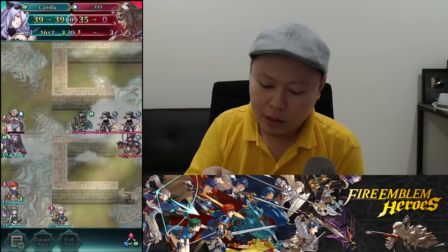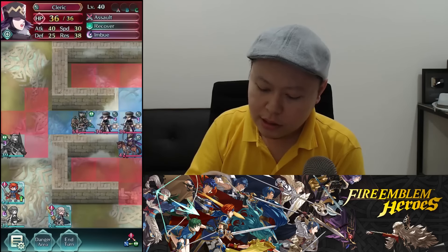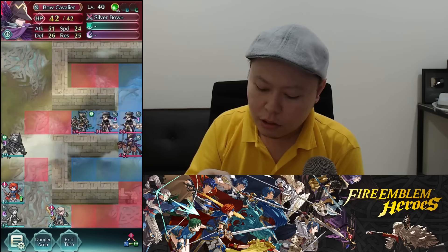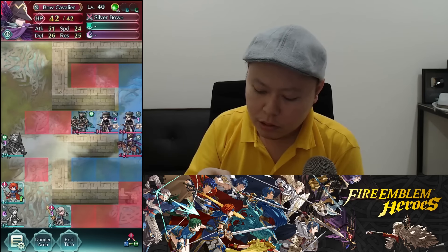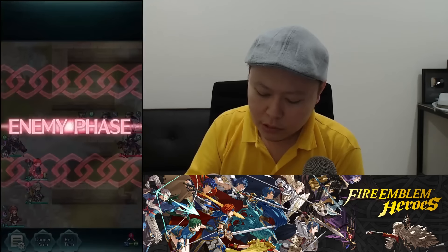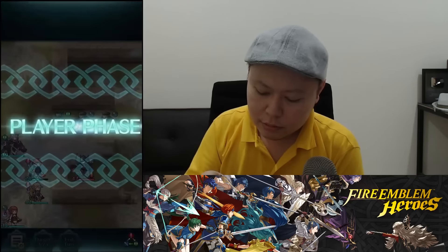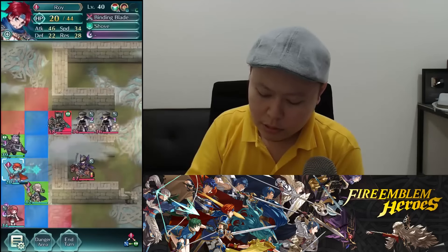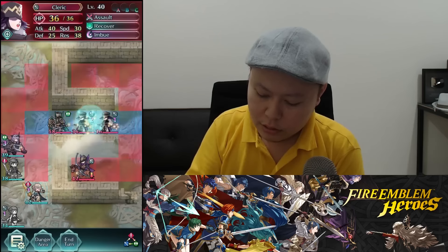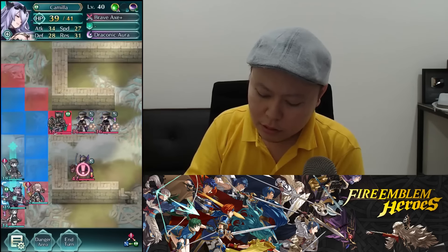The next thing is to kill either the cleric or try to lure the archer. I think I'm gonna try to lure the archer instead. The archer will hit my Roy, then I move the healer here, and now let's lure the clerics.